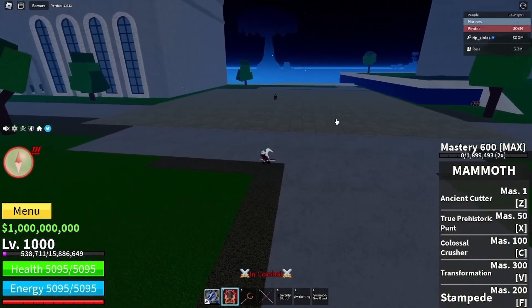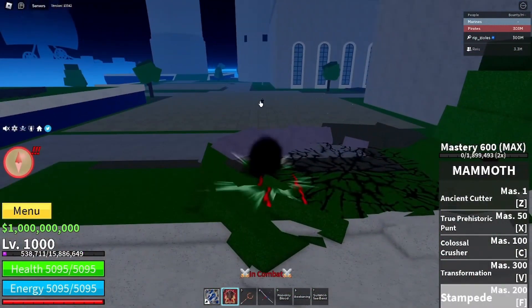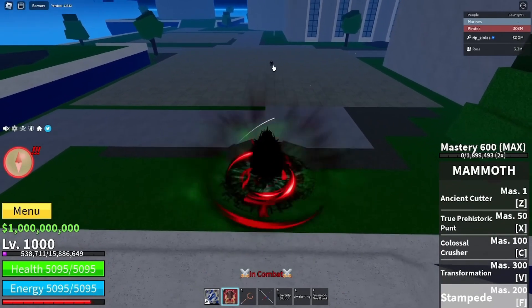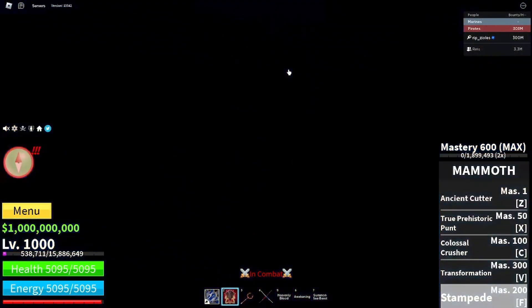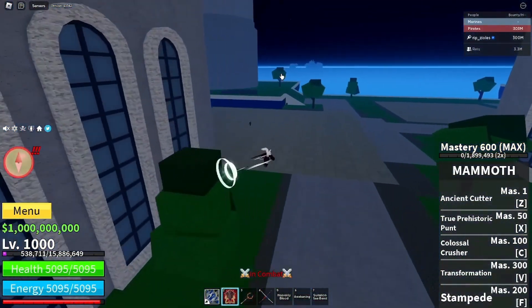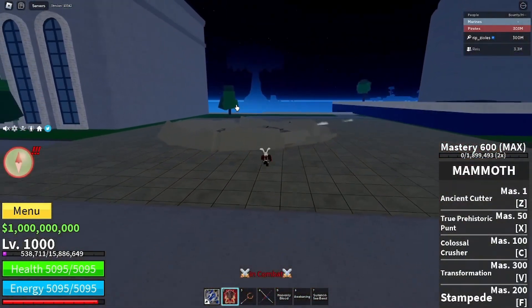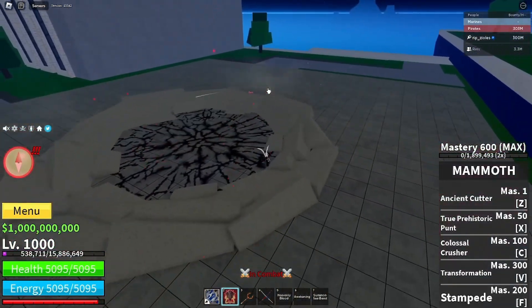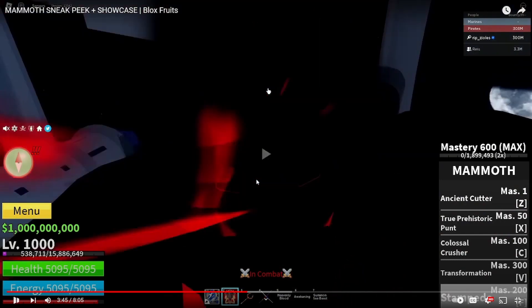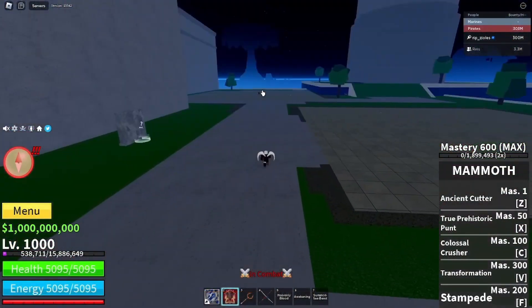For the dash move, you got the F, which is called Stampede. You hold this move and the longer you hold it, the further you go. Not only that, it does damage too. For movement I don't think it would be too great, but it's decent for combos. When you don't hold it you still dash but not as far and it doesn't do as much damage. The problem if you're going to use it for movement is that he fires up in the air and as soon as he reaches the limit, he starts plummeting downwards — so if you use it over water, you're going to fall straight in. If you see somebody moving at you like that, I'm out.